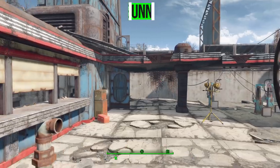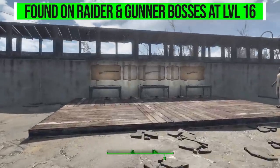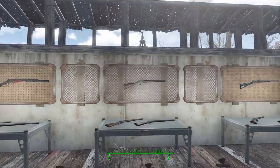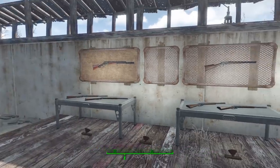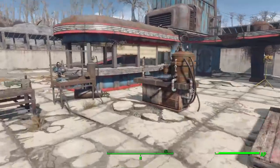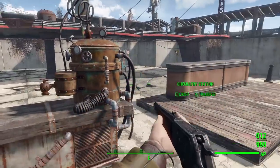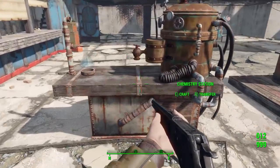That all happens at level 12. At level 16, you can start to find these guns on raiders and gunner bosses — it'll be rare, but they will show up on occasion. Finally, starting at level 21, a particular vendor called El Mudo, who you can find in the world, will start selling those ruined rifles that you can then use at the chemistry station to repair and get yourself a nice new one. So once you get past level 21, you'll be able to find these basically whenever you need.